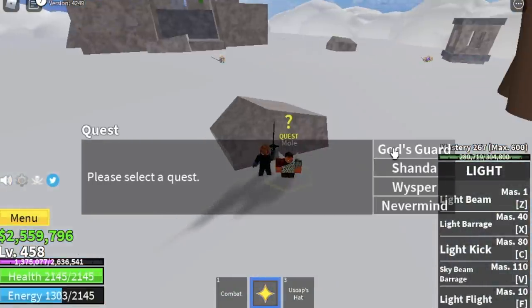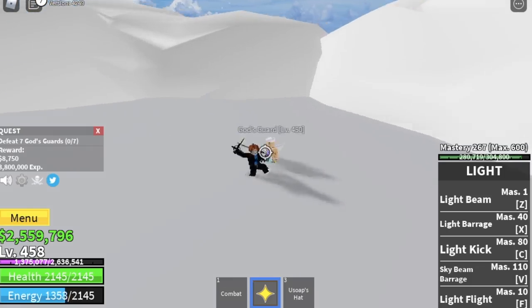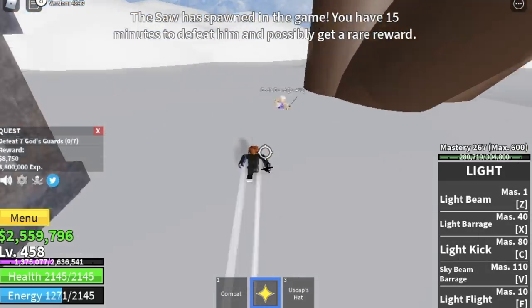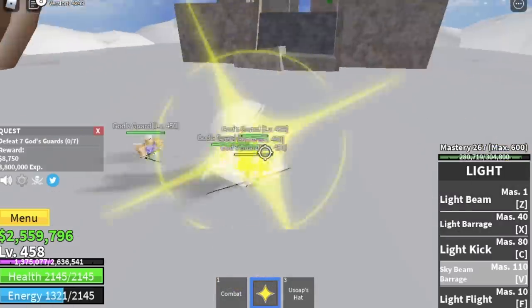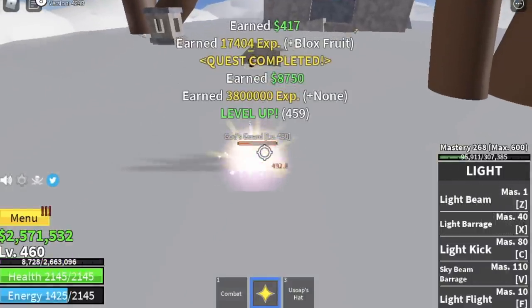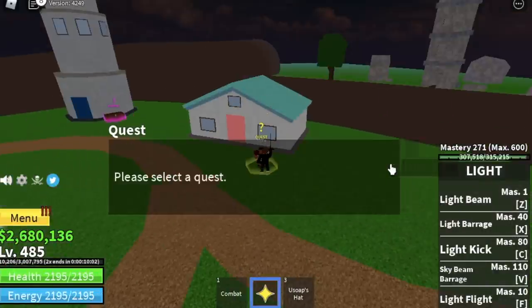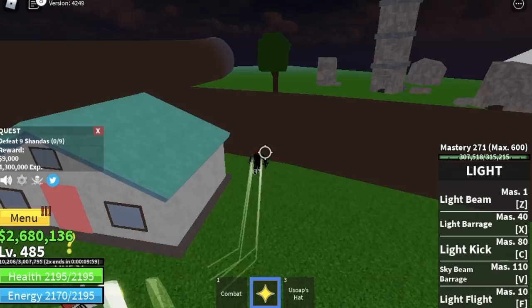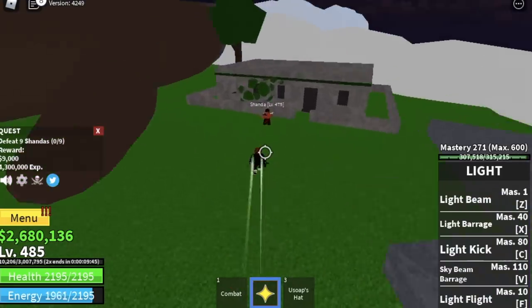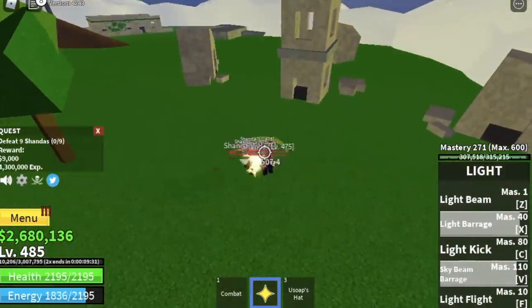When you reach level 458, go back to the Skylands and defeat the god's guard — it's easy here. We used codes back in the magma village so you don't need codes on the next few maps. You can lure six at a time but you need seven, so you may need to wait for a respawn. Use your C skill to reach this area. At level 485, start defeating the shandas. Light fruit is one of the best and easiest fruits to level with, so I recommend it for beginners.